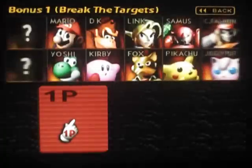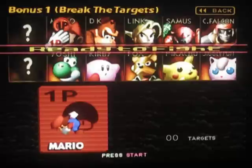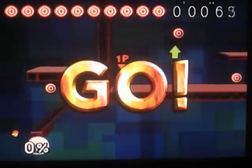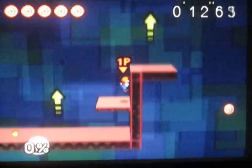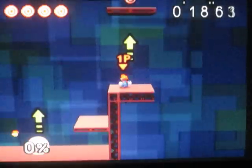I'm going to go ahead and get the third character really quickly. To get this third character you need to get all of the Break the Targets done with all the regular characters. I said I'd do a few of these, but I'm just going to do them all so that if I fail on the actual target test when I'm showing Adventure mode with all the characters, it won't be a big deal because I'll already have it done with everybody.